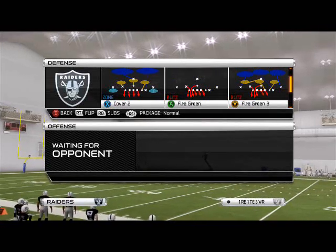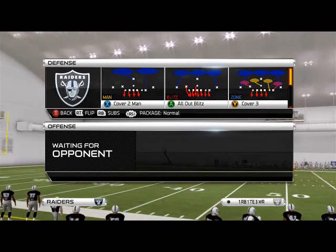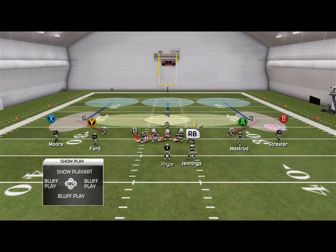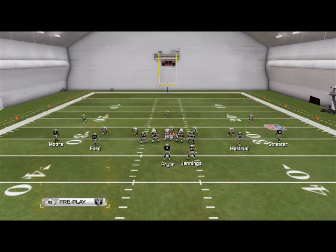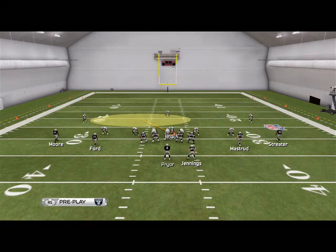This can be found in the 46 defensive playbook. This is going to be universal left side pressure. What we want to do is come out in any play — it does not matter. For this example we're going to use Cover 3. What we like to do is base the line, crash our defensive line to the left, three-blitz both linebackers, and grab the middle linebacker and slide him into this gap right here, then just sit and manually control the middle linebacker.